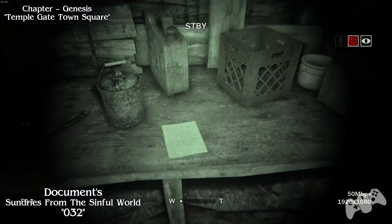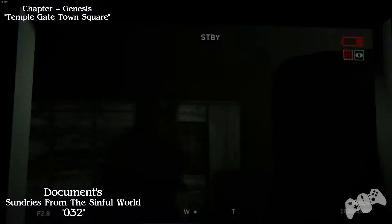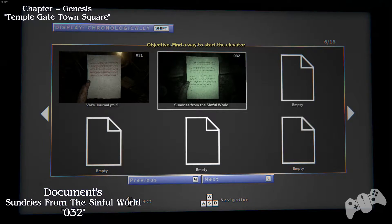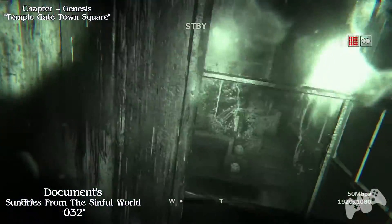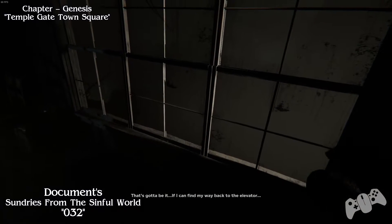Once you get next to the generator, in the same room, you will find the document. All you have to do now is turn left and activate your generator. There's really not much to show here - it's right next to the generator, the main objective.